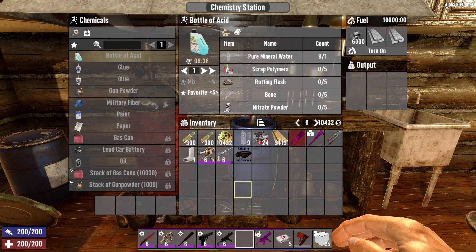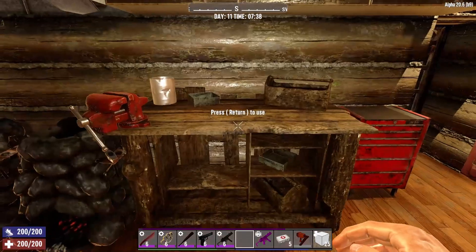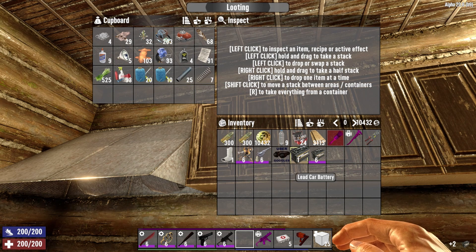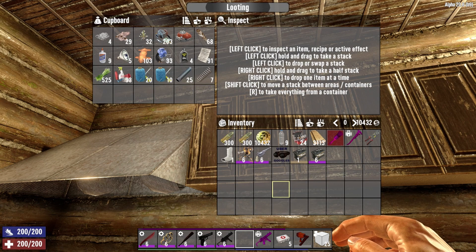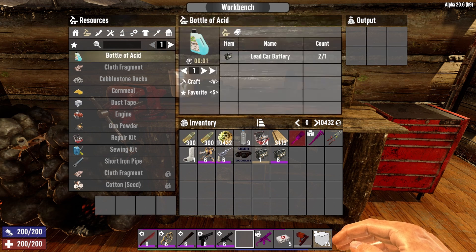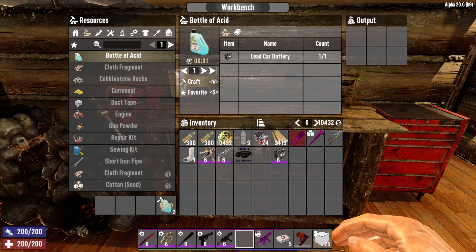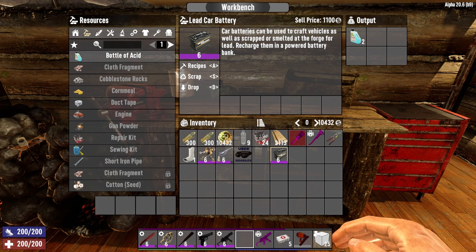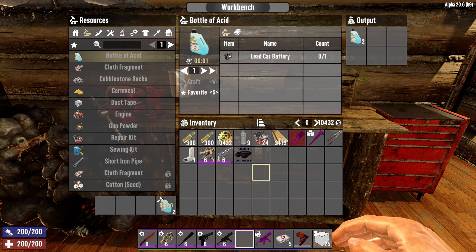The easiest way to get acid is over at the workbench. All you need is a car battery — doesn't matter whether it's level one, two, three, four, five, or six. If you go to the resources page, it's the very first one listed. Let's go ahead and craft one up. You get two bottles of acid for every car battery that you scrap. Doesn't matter whether it's a level one or a level six, you're going to get two bottles of acid from a car battery.